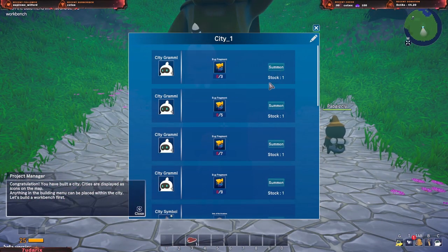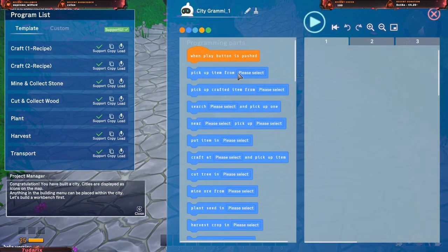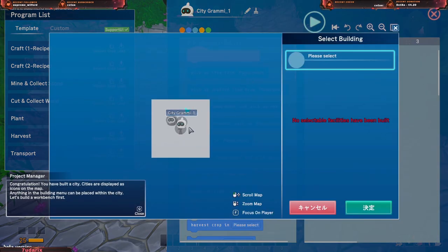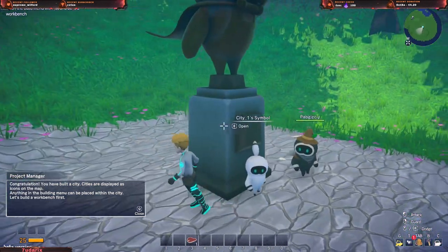Bug fragment summon - oh what? Pickup item - okay, why is this Chinese? I don't get it yet.